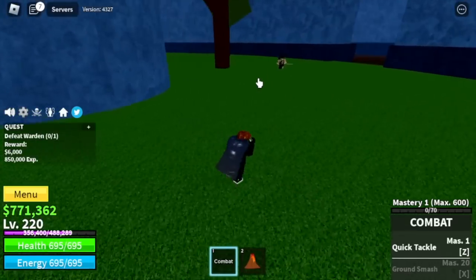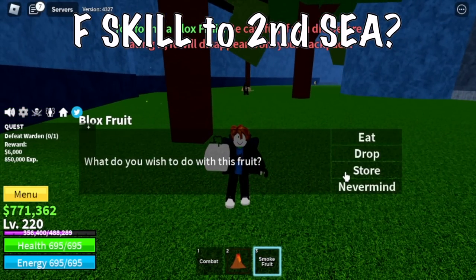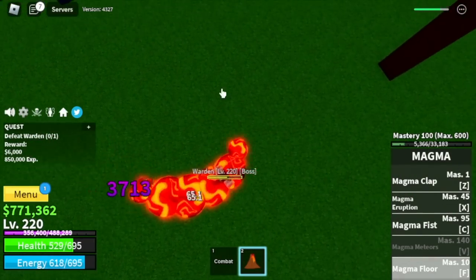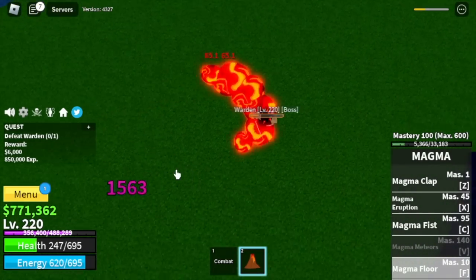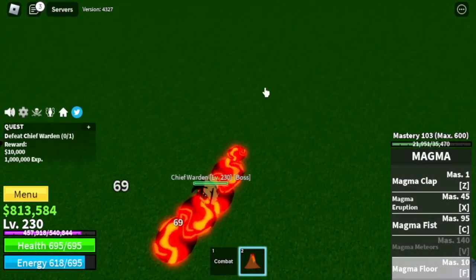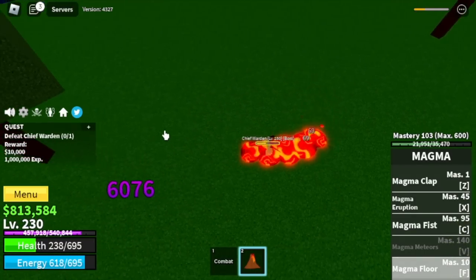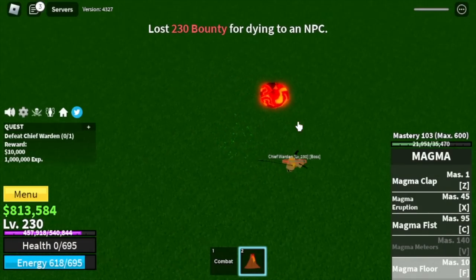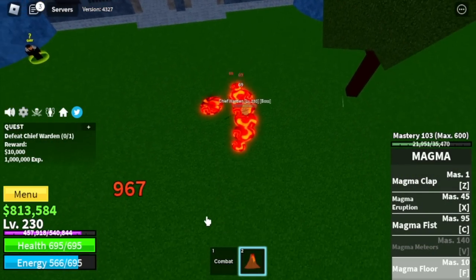We saw a fruit — do you want me to make a similar video using the F skill of the Smoke Fruit? If you want, comment it in the comment section. For the Warden, he's very easy to defeat because he's kind of slow. We got hit twice, but we can defeat him without dying. The Chief Warden will be the same — sometimes we get hit, and there's a chance we will die. But the spawn point is really near, so we can just go back and use our F skill to defeat him.